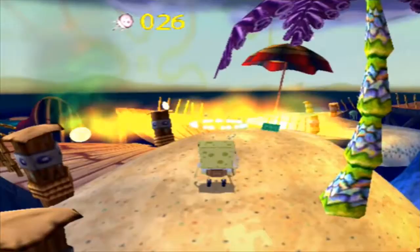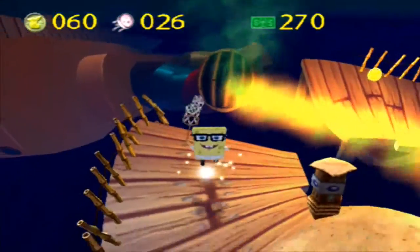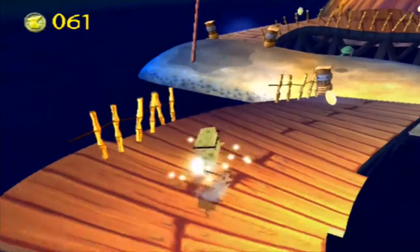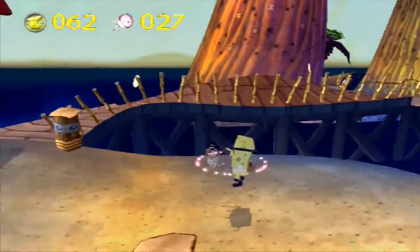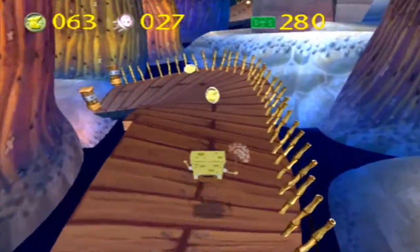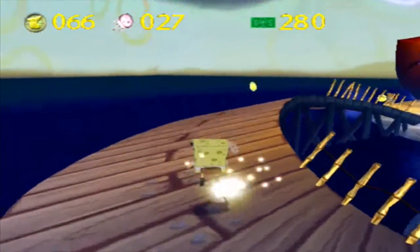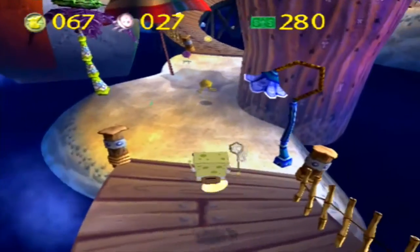I still need to keep collecting sand dollars to get 300 sand dollars, and then I should be able to go to the pier and buy a bottle to try and capture the Dutchman. Seeing that the Dutchman's been going around capturing loads of people, including all my friends, loads of people are trying to buy that bottle.